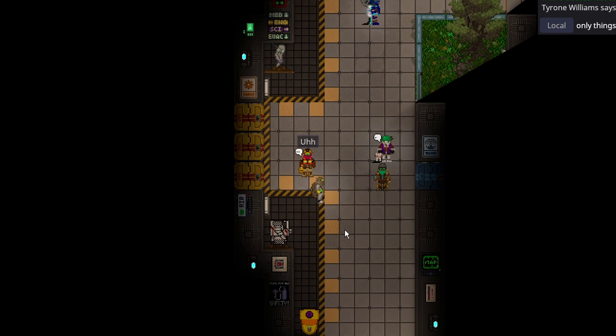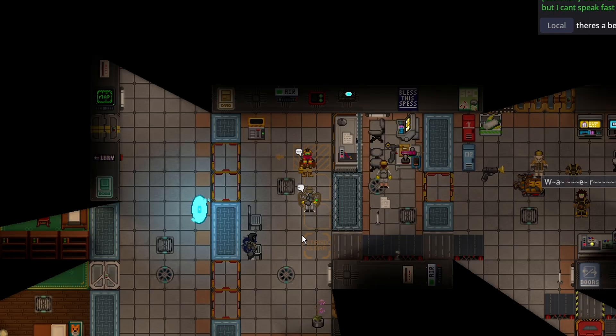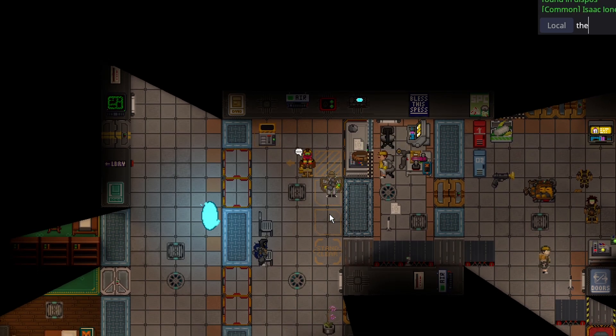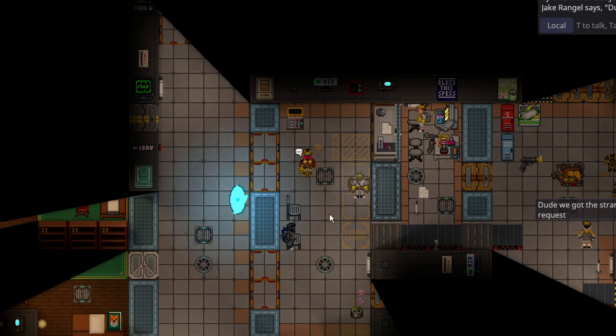Only things left really is the singularity, but it's already on so I can't teach you it. And like, fixing a hole or something, but I'm not gonna make a hole to teach you how to fix it. There's a belt in that pile if you aren't using it — Tyrone's got good eyes. There you are — put all your tools in that. Way easier to manage.